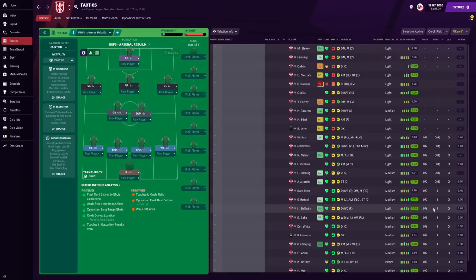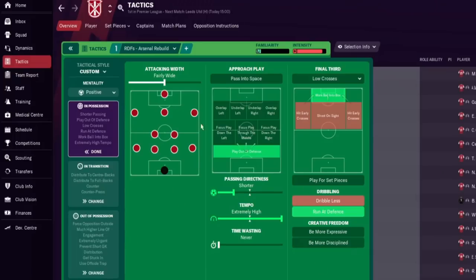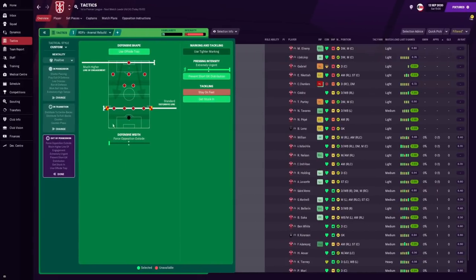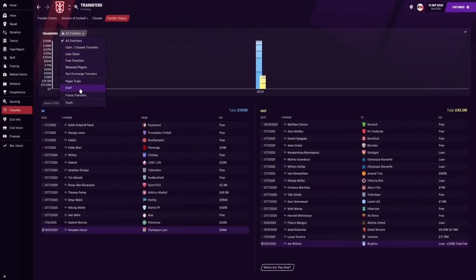Here is the 4-2-3-1 I've built for Arsenal — it's called RDF Arsenal Real Build. For team instructions, it's positive mentality, and you can see all the instructions without me going through all of them, as this is not a tactic video. Hopefully this gives us a very good chance to make Arsenal a competing side in Football Manager.